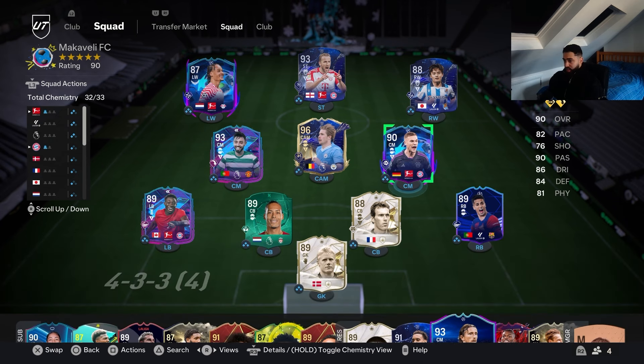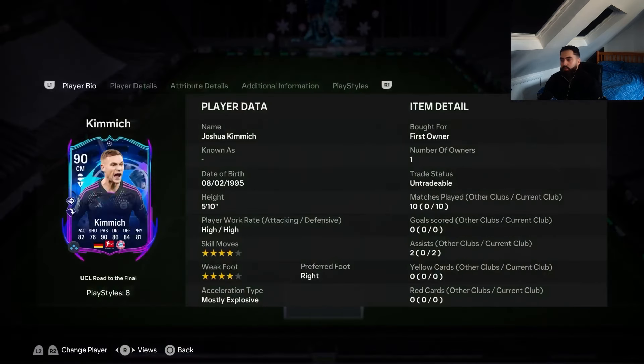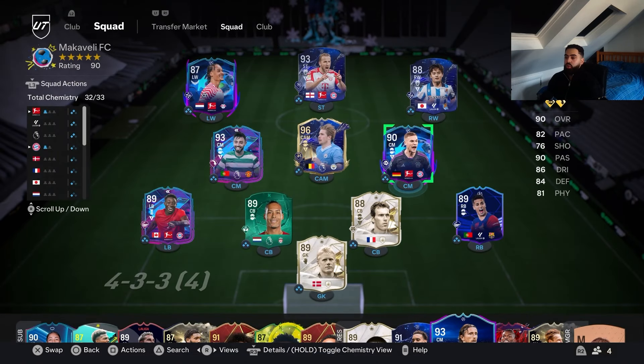He's a cheap SBC to do - not the most expensive. Let me quickly check how much he costs again. 447k is the going rate, so with fodder you can probably bring that down to about 200k as well. So if you need a CDM guys, definitely worth getting him. He's German, he's in the Bundesliga, he will get lots of links. Definitely cop - if I'm thinking cop or not cop, definitely cop guys.